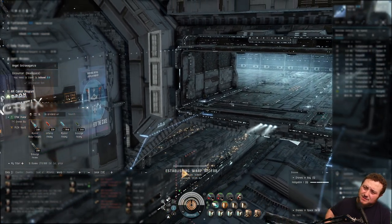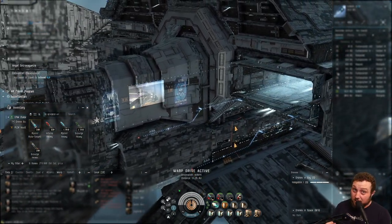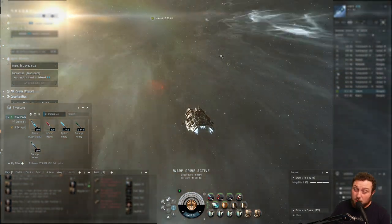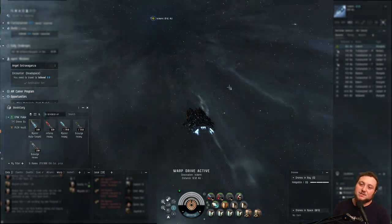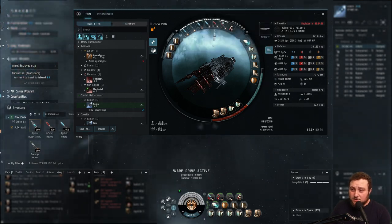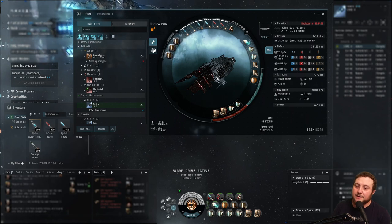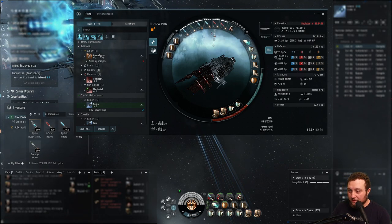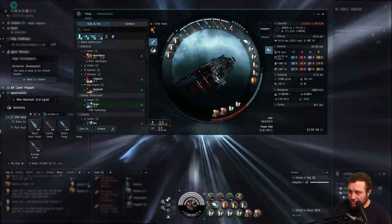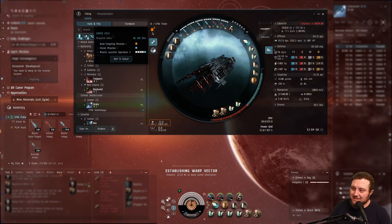Level three missions — if you have a battleship, easy. A battle cruiser actually works really well too with a good fit. I have a Drake and I've done plenty of level three missions with it. The problem is the fit I have right now is slow. We have Arbalest heavy assault missile launchers and shield rechargers with a multi-spectrum shield hardener — it's a shield tank. One problem is I cannot use auto-targeting missiles because auto-targeting missiles are Omega.